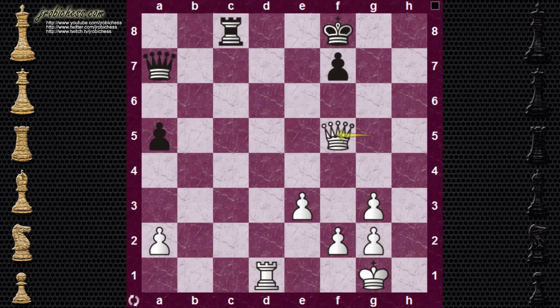In this position, Akobian tried to elicit a queen trade. But now we've got the tactical motif popping up again — go ahead and pause the video and see if you can get it. Boom! Rook check on D8. There's absolutely nothing that black can do, because if black takes the rook, the queen just drops on C5. So it was game over at this point.